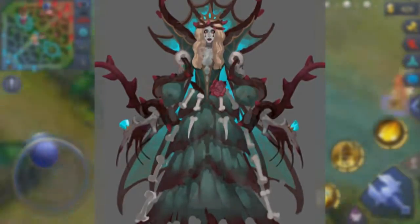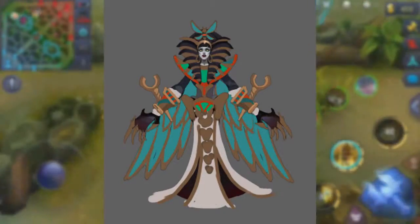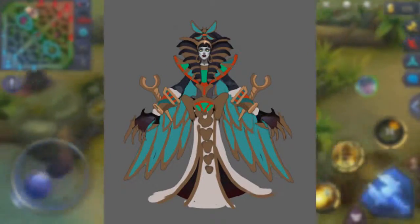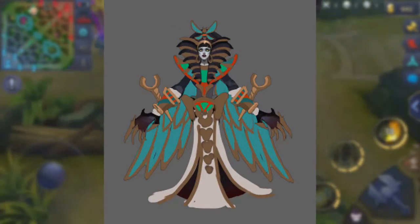Let's take a look at the second skin. It's some kind of a mummy thing, not as classy as the other one, but it still has some kind of jewelry on her head. You know, our girl is okay.